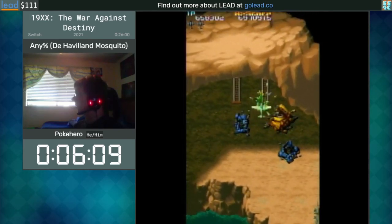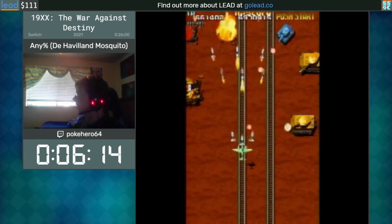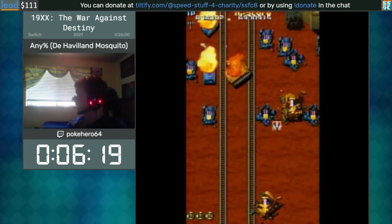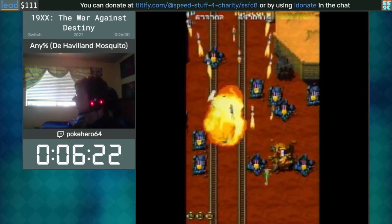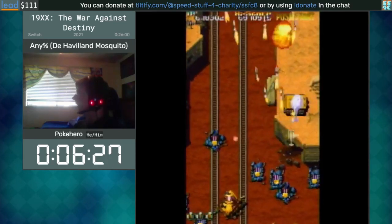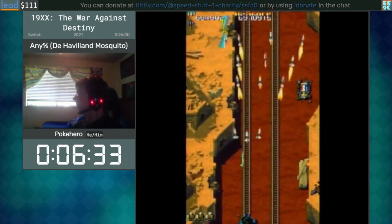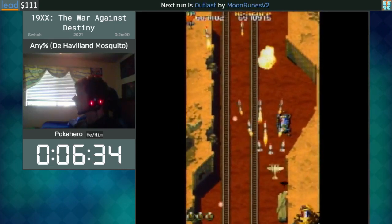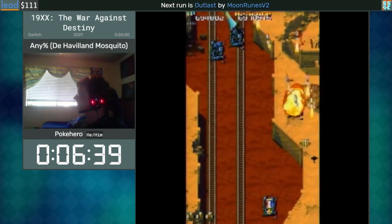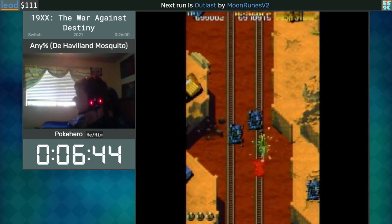By taking out that yellow tank or artillery, we actually progress through the cave a little bit faster — if it's still alive it takes longer for the screen to advance. There are a bunch of small things like that, usually with mini-bosses, that you wouldn't normally think about in a vertical shmup. That's why we use the Mosquito: tons of damage, death abuse for bombs, and using those bombs to do bosses quickly.